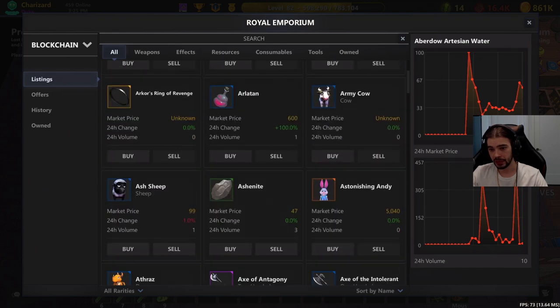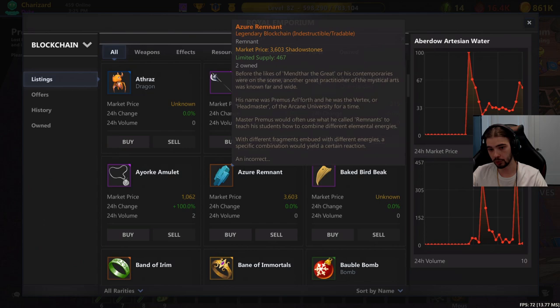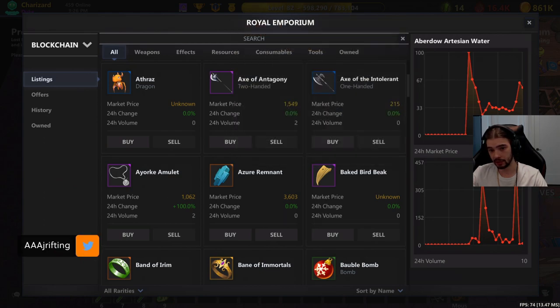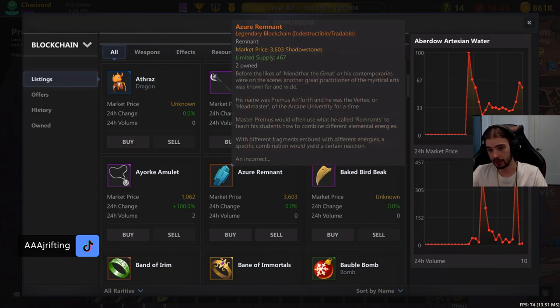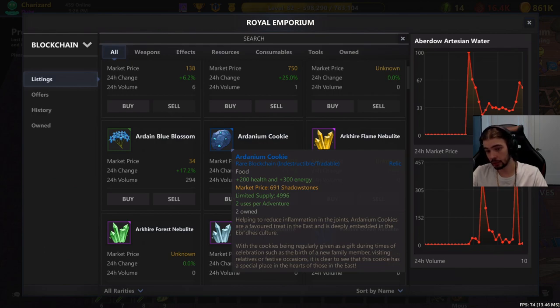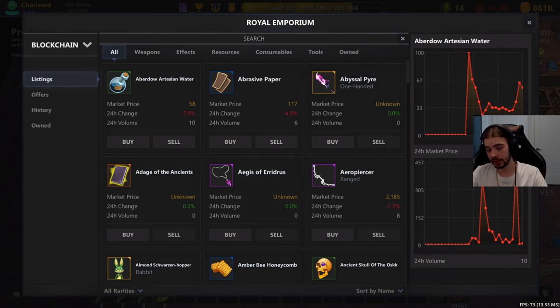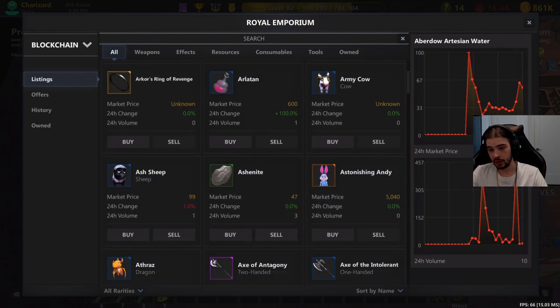As I scroll through, you'll notice some of the prices are a bit higher — it says 3600 for this Azure Remnant, for example. All prices are in a currency called shadow stones. A hundred shadow stones is equivalent to one ENJ, so that's really important to remember. So this item at 3600 shadow stones is 36 ENJ. Another good example is the Ardanium Cookie at 691 shadow stones, which is 6.91 ENJ. A lot of these items you can find in an adventure or buy off someone else, but you have the option to get them here at the Royal Emporium.